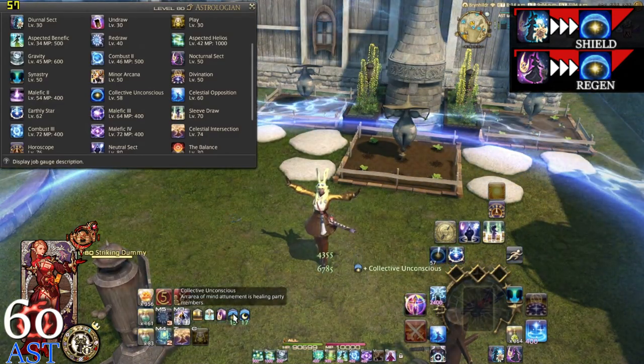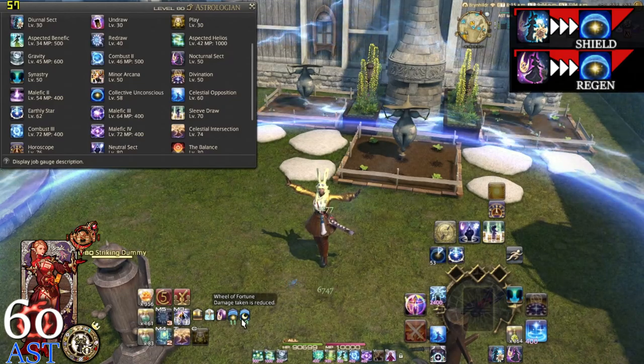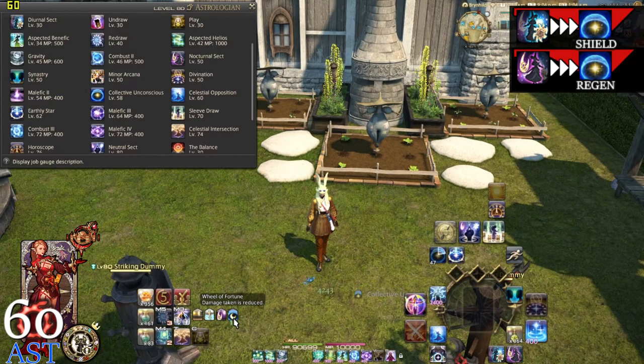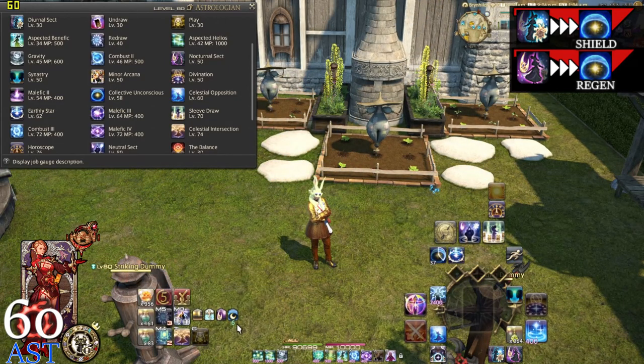In Nocturnal Sect, the Collective Unconscious gives a regen as you can see. Once I remove the bubble, all I'm left with is the Wheel of Fortune, which reduces incoming damage by 10%. Just make sure that people get inside the bubble to receive that Wheel of Fortune 10% damage reduction, otherwise they won't get it.